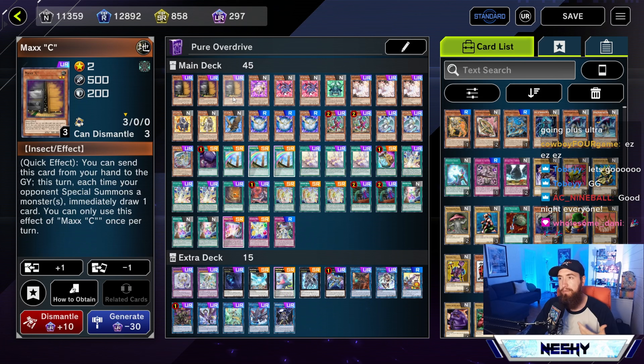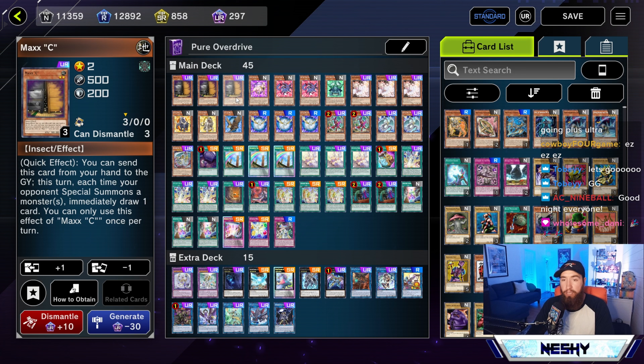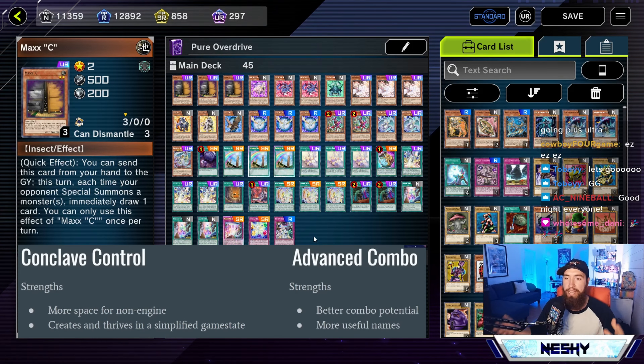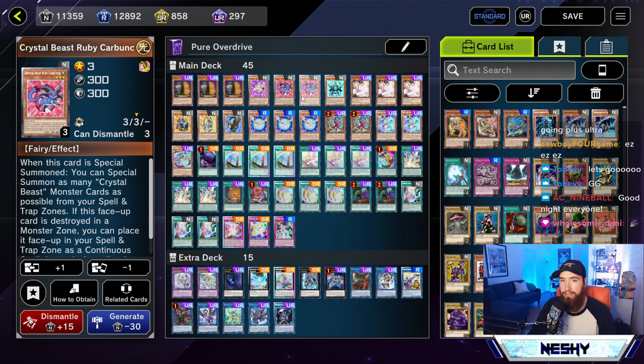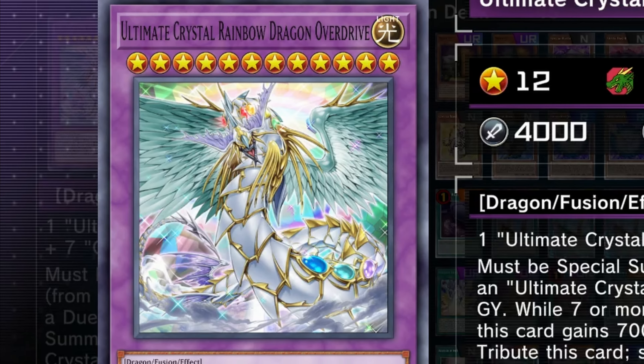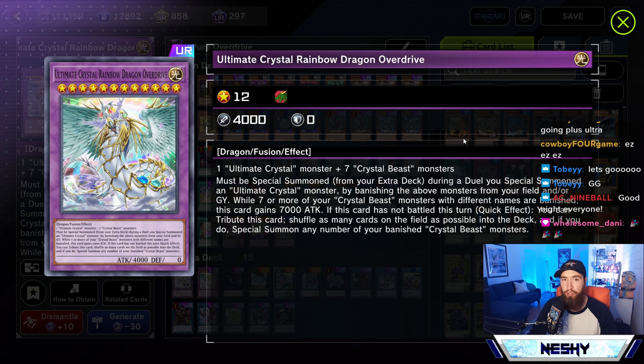But this time we hit Master Rank with it. Different from the advanced build that I hit Master Rank with last year, but this is going to be with pure Overdrive. What's neat about this deck is it can play kind of both sides — pure combo or pure control. It doesn't do both extremely well, but it finds a nice middle ground as one of the best ways to play Crystal Beast, summoning the flagship boss monster, Ultimate Crystal Rainbow Dragon Overdrive, and punching your opponent with 11,000. More often than not, your opponent just kind of scoops before you get your damage in.